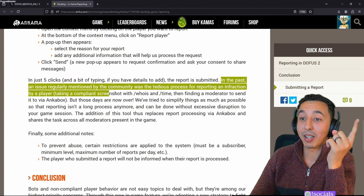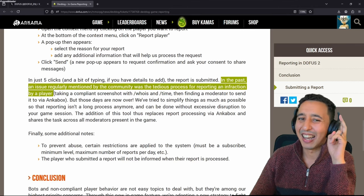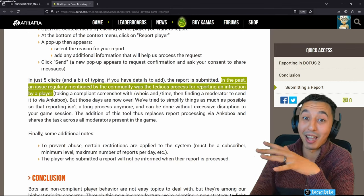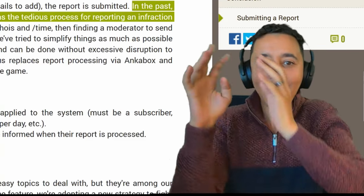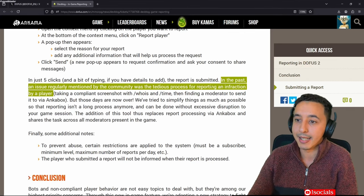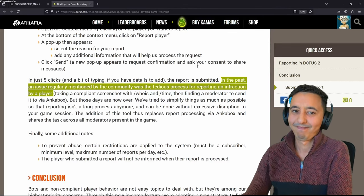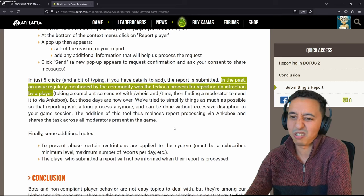They listened to feedback - in the past an issue regularly mentioned by the community was the tedious process for reporting an infraction. I think only two players I know have managed to successfully report something - Golden Spirit and Jay - because you have to go and navigate the website, click here, move there. I've tried it a handful of times and it's not easy. You really have to want to do it. So by the time you've spent five minutes trying to find a button to report something, if it takes too long... yeah.